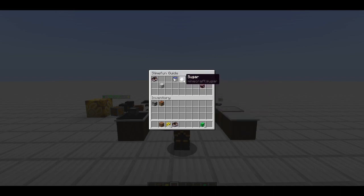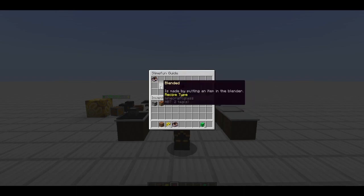So how do we make ketchup? We have to take blended tomato and sugar to make ketchup. How do I get blended tomato? I put a tomato in a blender - it's that simple. It really doesn't take much to figure it out.